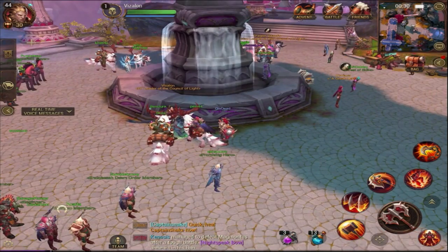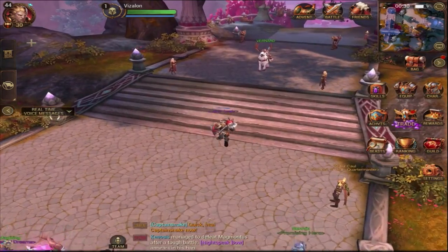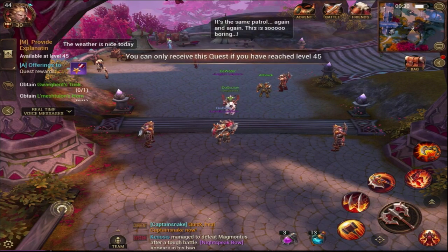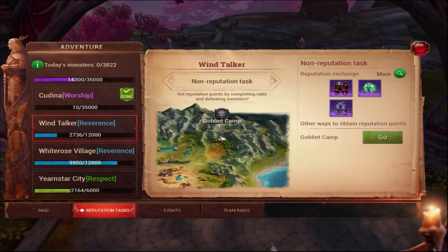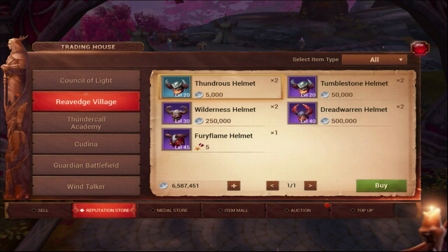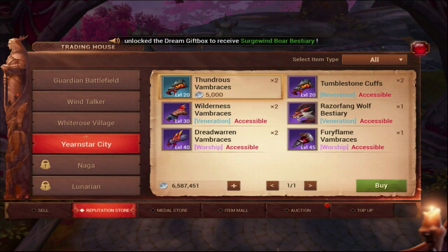Do Battlefield, Arena, and as much as you can every day and you'll get a lot of XP - that's how I got to level 44. The second you unlock the gold quest, do it as soon as possible because it unlocks new reputation tasks. Every reputation like White Rose Village or Yearnstar City is unlocked through the gold quest line. Level up your reputations because you can buy the first epic gear piece with reputation points and get ready for the hard raids.